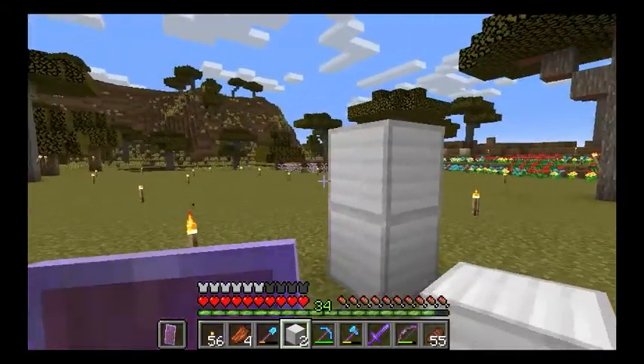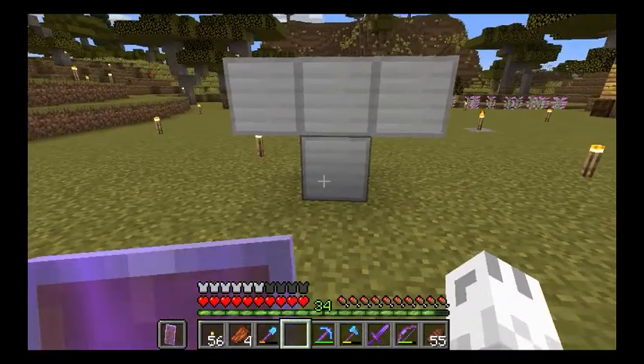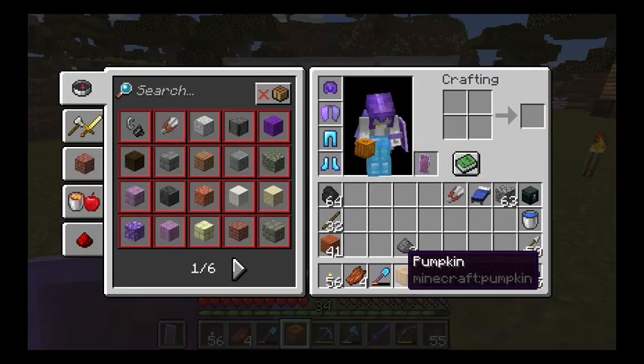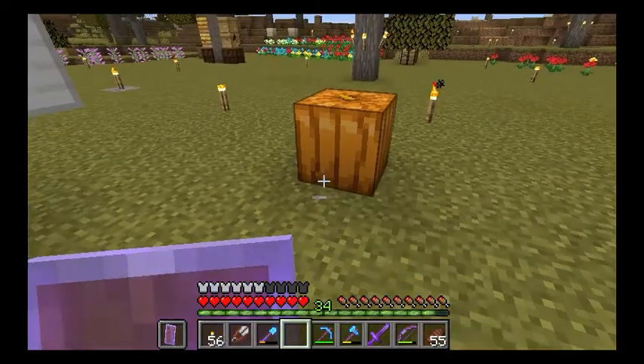For the blocks of iron, you want to put them just like this in a T formation.